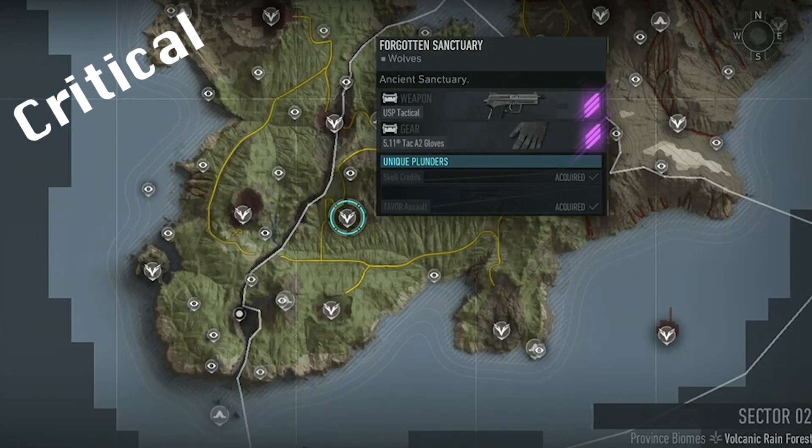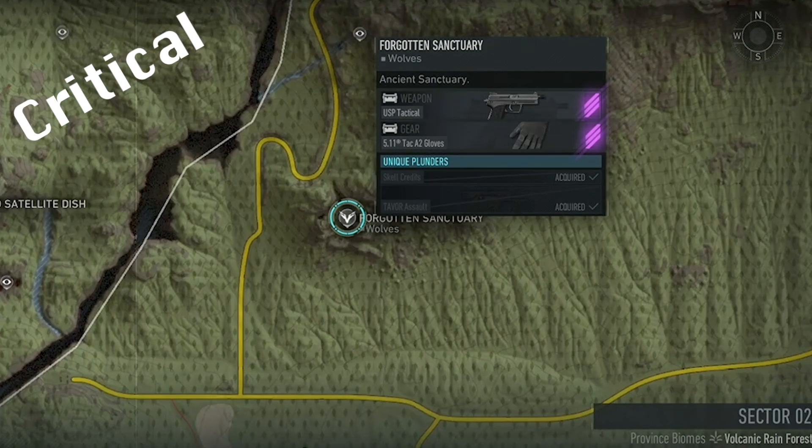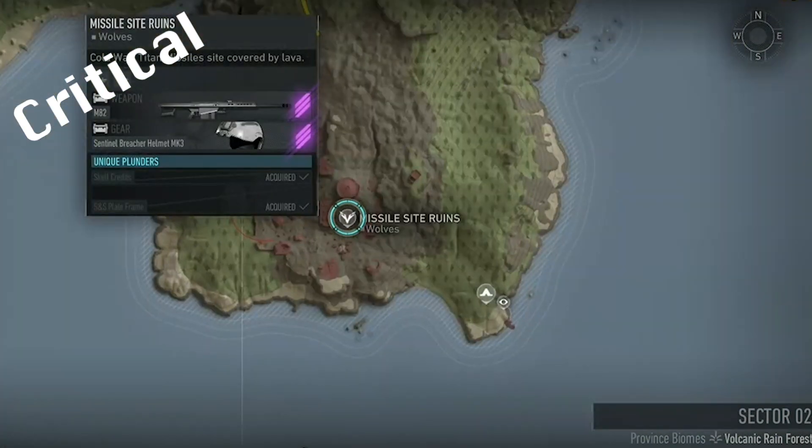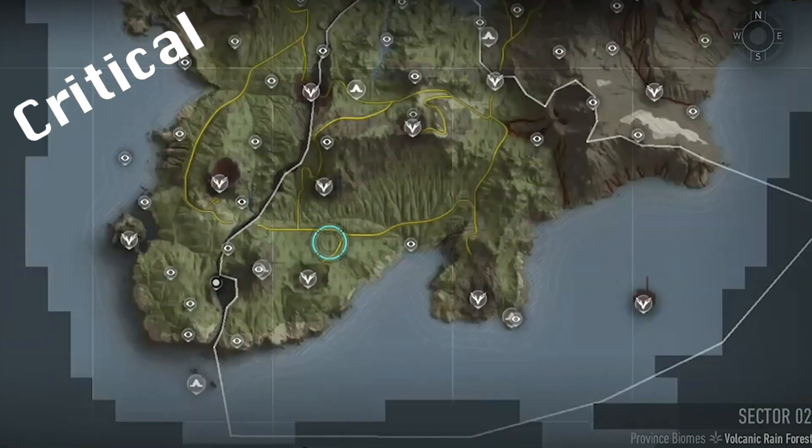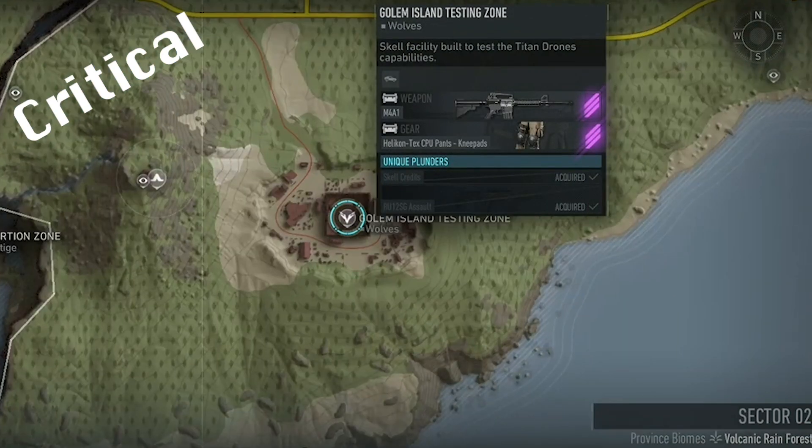Gargoyle requires two Intels at Forgotten Sanctuary, plus a further one Intel at Missile Site Ruins. Then you can interrogate the guy on the roof at Camp Phoenix, before finally inputting the password he gives you into the node at Testing Zone, where you can fight Gargoyle.